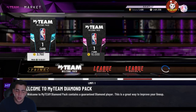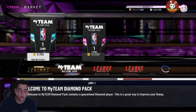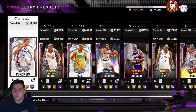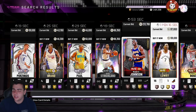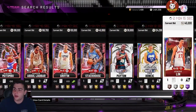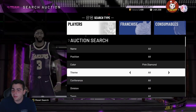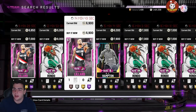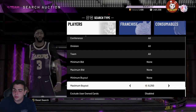To get 2K for free, you just need PS Plus, and for Xbox all you need is the Xbox Game Pass through Xbox Live. Now what should we expect from here on out? You're gonna see pink diamonds and diamonds be literally the cheapest cards in the game.